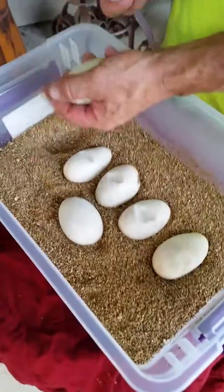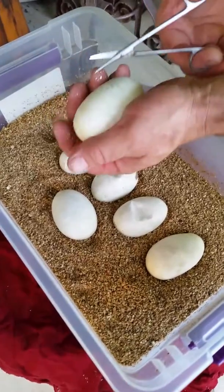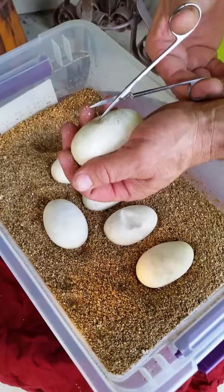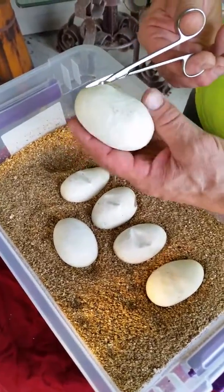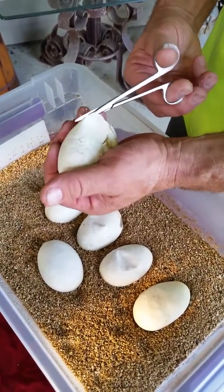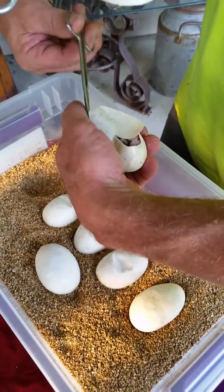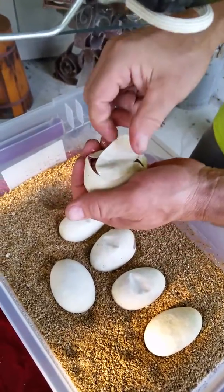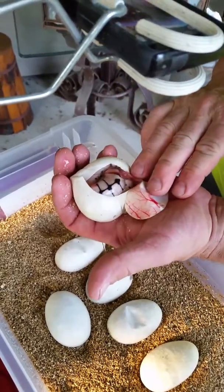Here we go. We'll let it leak on the other eggs, no big deal. Try for a Bumblebee Calico — that would be cool. I'm not even saying it because I think I'll jinx us. Guess what? It's a Bumblebee Calico. That's Bumblebee Calico right there. Look at that. That's awesome.